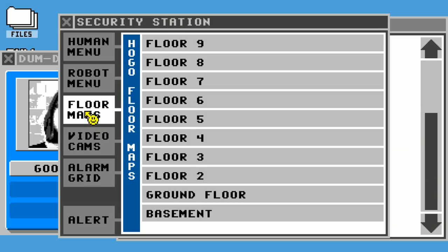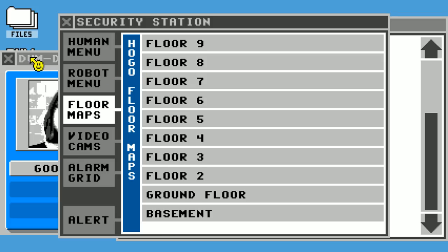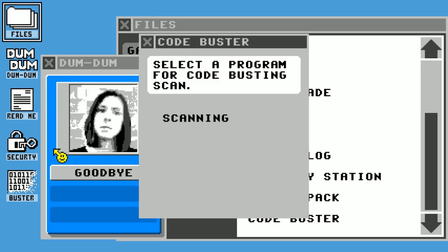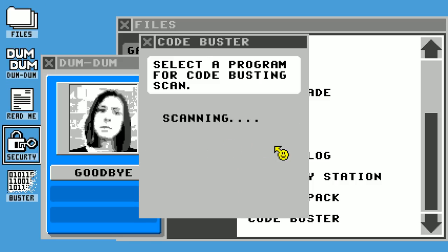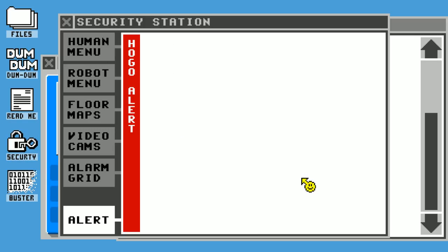All right, so security station floor maps. Didn't I have access to this already? Maybe it didn't save. So I have to scan it, get the code. Hidden code found. That should have removed the code from the floor maps — open the security station maps to see what we've got.